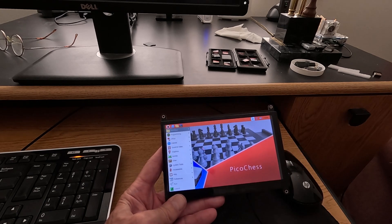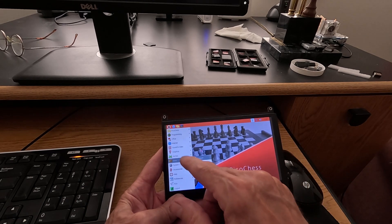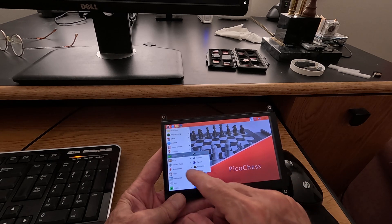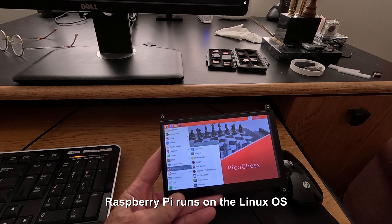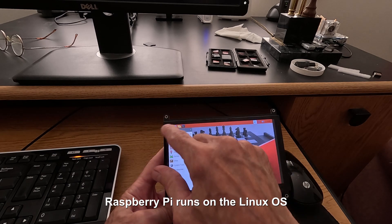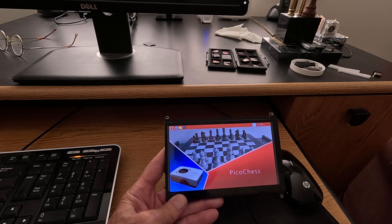You can see in my desktop environment I have a lot of different stuff. I even have a whole office environment here, games, accessories, calculator, file manager, text editor — a lot of different stuff. We're going to go into PicoChess 3.2 to demonstrate that.